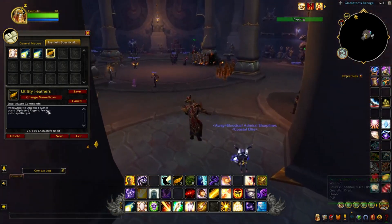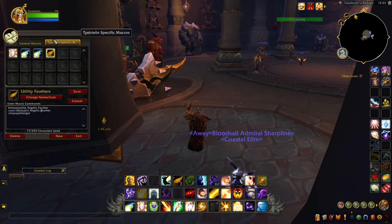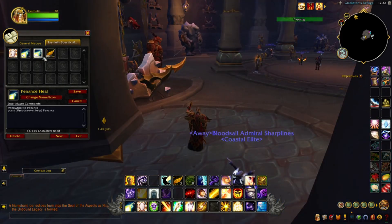Macros generally look like this — those hashtag 'show tooltip' lines all look relatively similar besides the actual spell name, the casting ability, and so forth. It usually starts with a hashtag show tooltip, then slash commands, etc. Just look it up online — it's a great way to find the right format.